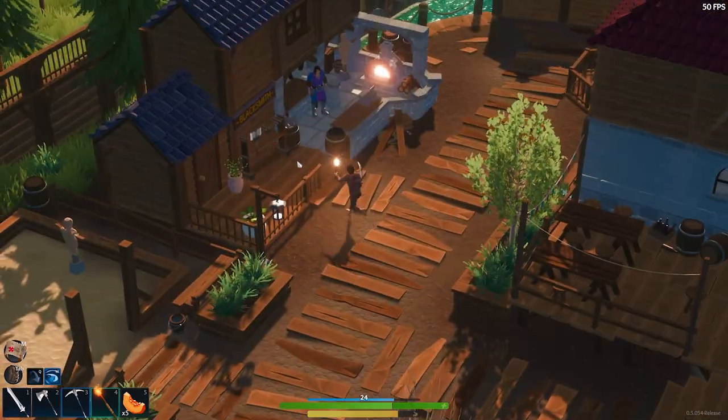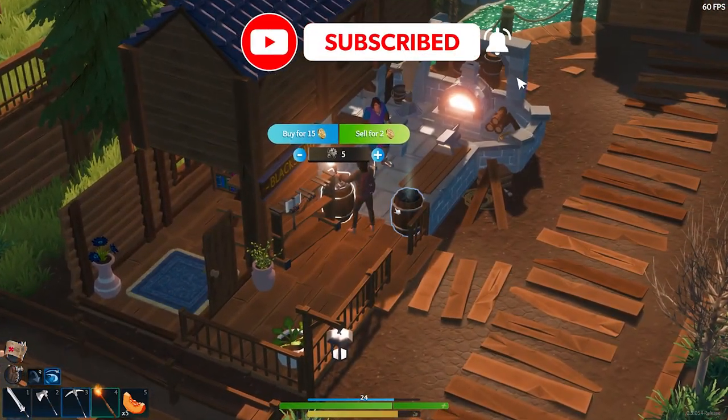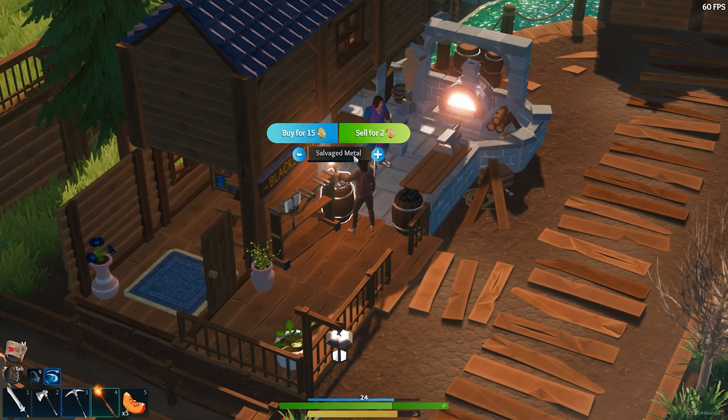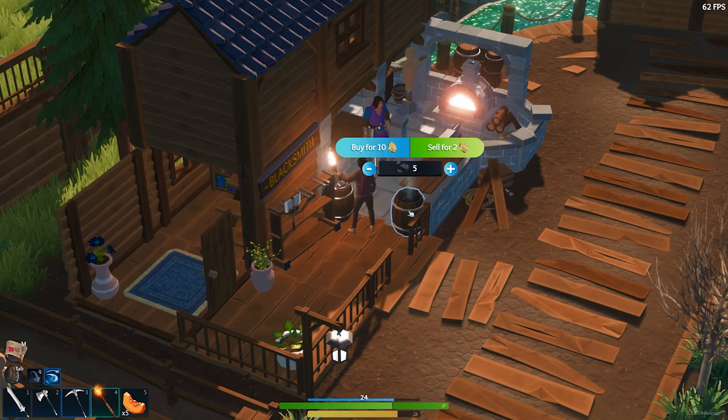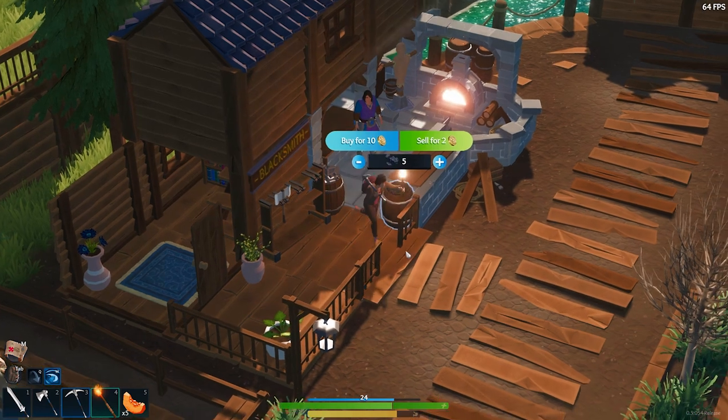Okay so first let's look at the blacksmith. The blacksmith is pretty easy — you've got your parts here that you can sell. You're only going to get about two gold per, there are five of them so that's not very much. Then you've got coal that you're going to sell too. That's not very good money for what you're actually going to be putting out, and you're not going to find that stuff very easily.